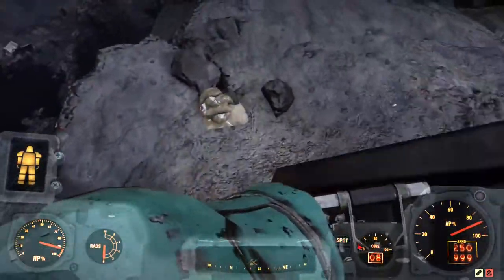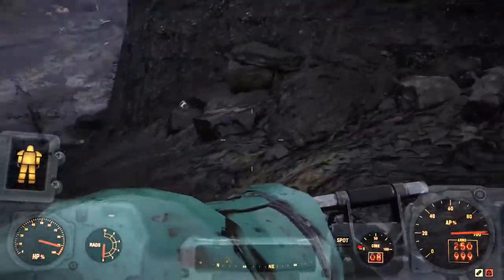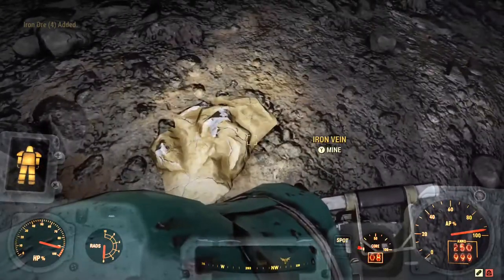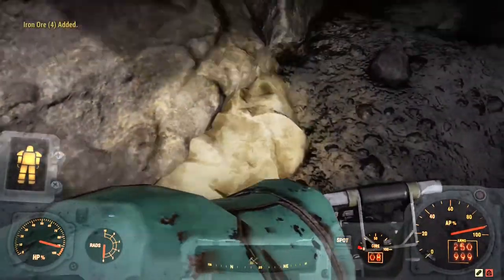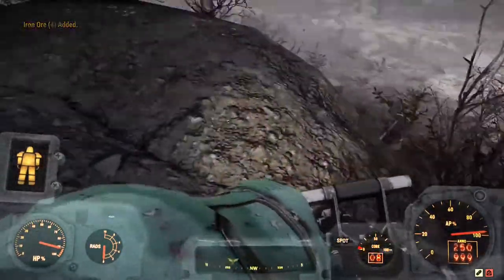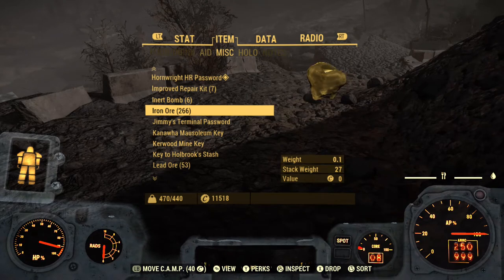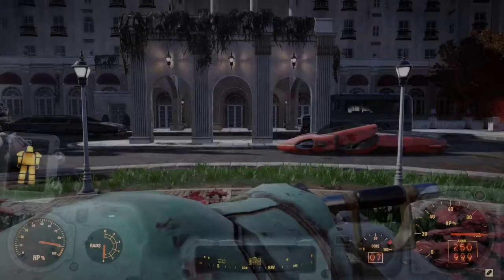There's one copper vein here on this truck — just one, pick it up. After that, come to the back of the truck and walk around it — there's one more iron vein here. Then there are several more iron veins clustered together in this area. In total we've got around 266 iron ore, which is not bad. Now on to the next location.